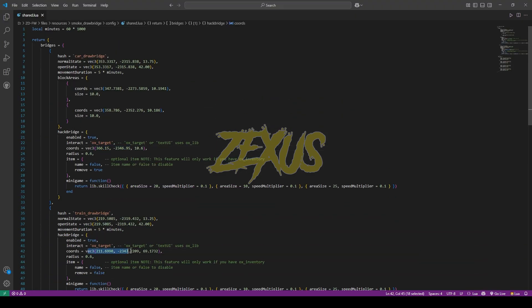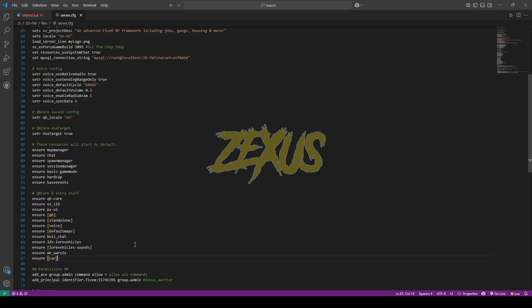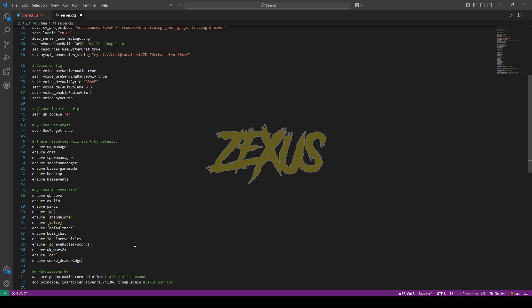Open the file, go to config, then shared.lua. These two are the bridges which are configured in our server, and these are the coordinates from where we can lift the bridge. For the interaction part, I'll be changing ox_target to TextUI, so I'll copy it from here and paste it over here just like this.